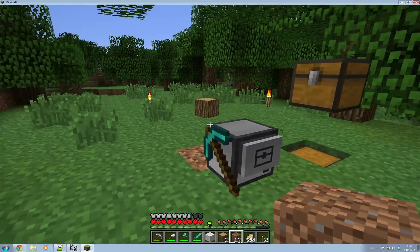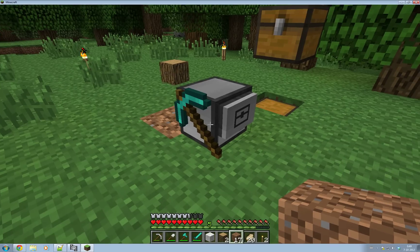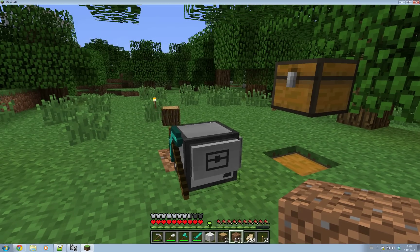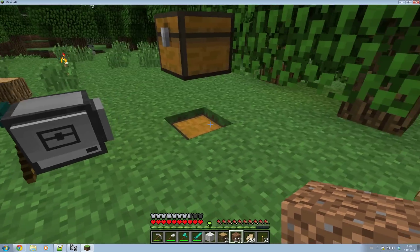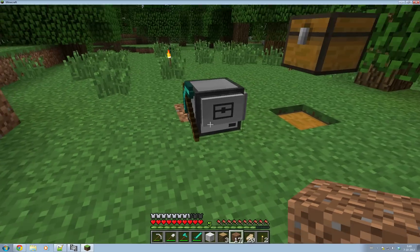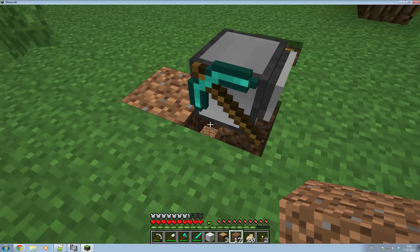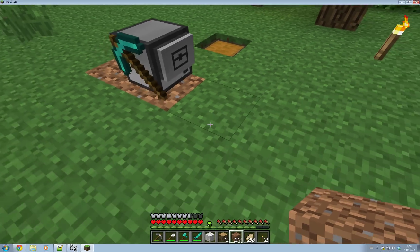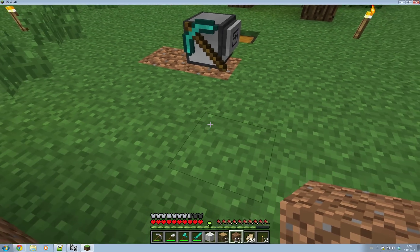I'm going to have to figure out a better way to get this log back. At the moment I use drop-down and then suck-down to pick the blocks back up, but that only works if you don't move. If you drop down, then move away, and come back and try to suck down, it won't be able to pick it up. The other way is to dig the block underneath you and then drop down, but then you've got a dirt block in your inventory to deal with. So there are all kinds of these little issues and problems — I'm still figuring that out.